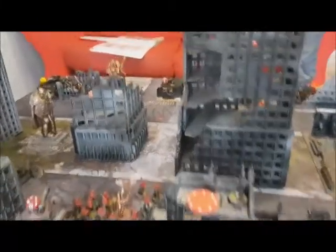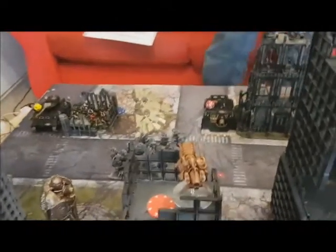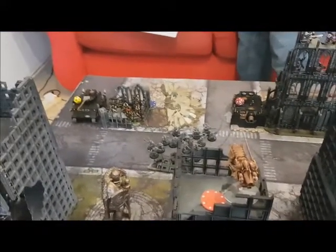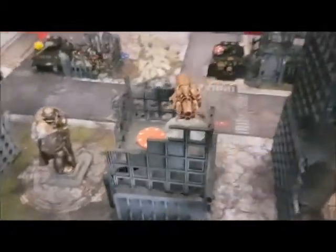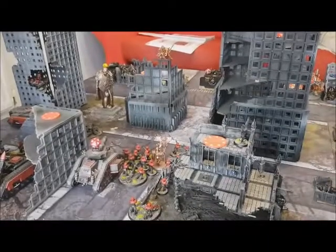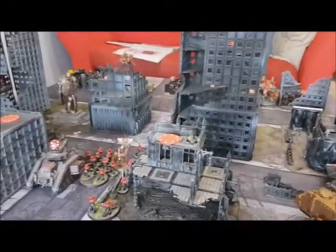We also need morale for Sai's Cultists — five killed. Their base leadership of six plus one for Black Legion is seven. Sai rolled fine, no casualties. I also note I made an error disembarking from my Chimera at movement end — you must disembark at the start. I've retracted that control marker. Neither player has brought in deep strikers yet — we're both playing chicken with each other.